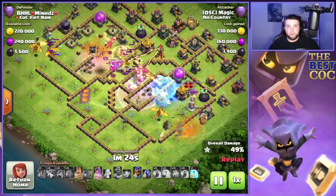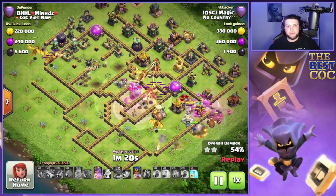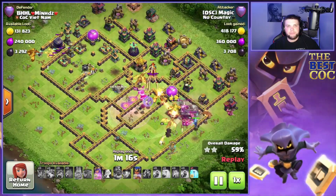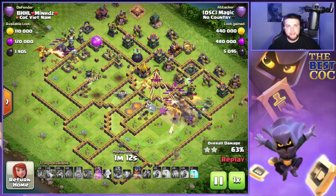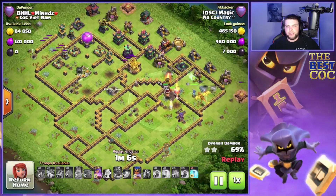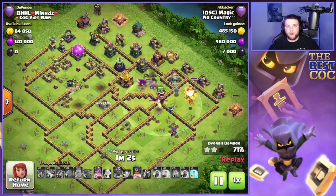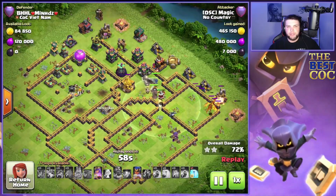We got them pushing right where we needed — targeting defenses separately. The eagle went down, scatters are going down, and we have a super dragon up here at full health working on this area. Taking out a couple teslas near the dark storage, and the RC is in at three o'clock. We still have all four heroes alive, which is super important.